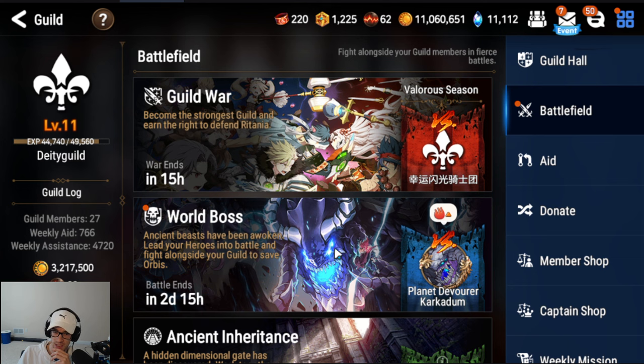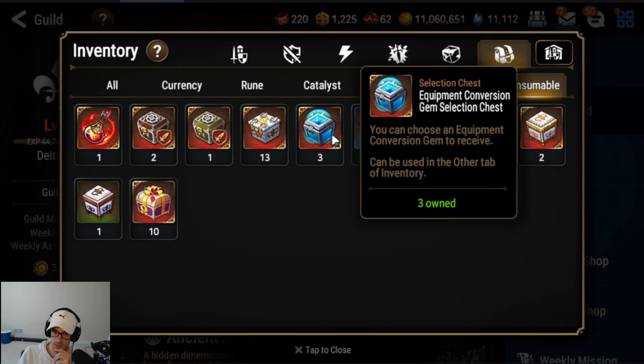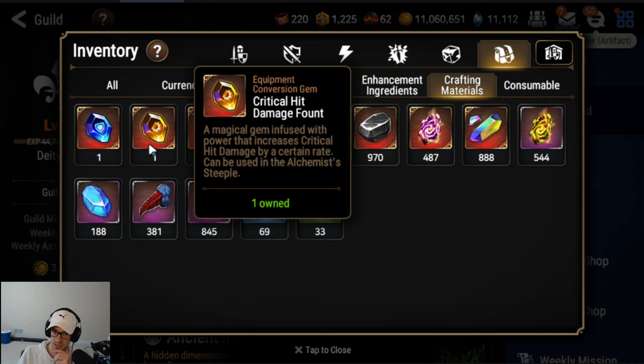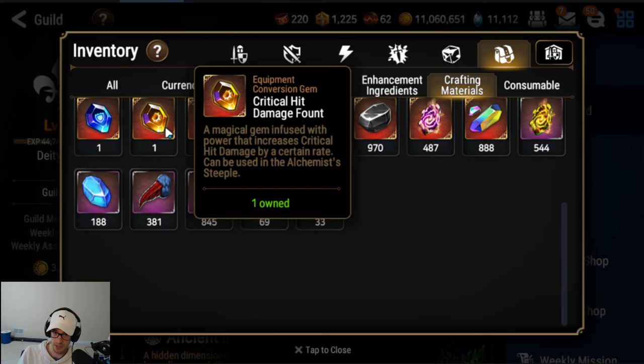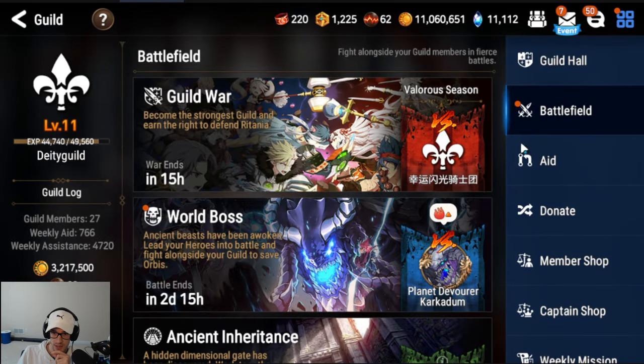World boss — this is a daily thing. Every day that this is up, you need to make sure you do it. Even though you're not getting high points for it right now, you have the chance to get equipment conversion chest box drops — those are huge. I did end up getting a crit damage fount yesterday from doing it, which is huge. Any right-side founts you get are huge for progression of your account. And then guild war — every Monday, Wednesday, Friday, make sure you do your guild war.